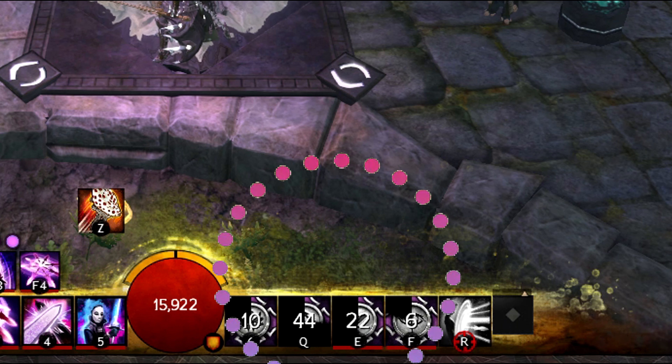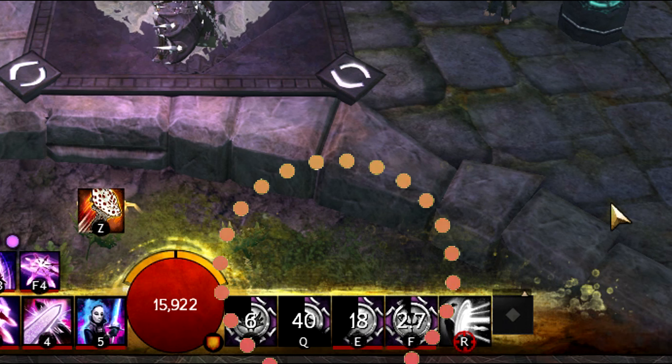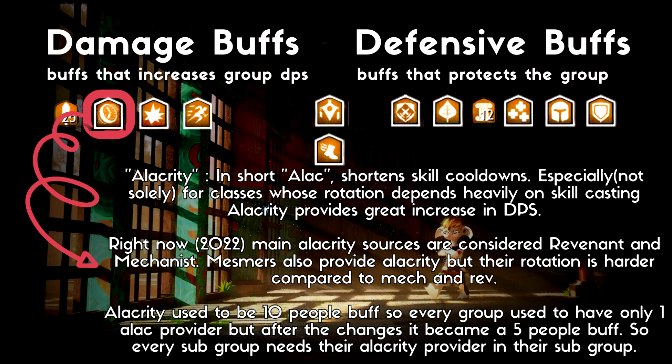There can be a couple of reasons for losing Alacrity. There might be a mechanic keeping your Alacrity source busy, such as if they are trapped in something or on the other side of the room because they got teleported due to mechanics — for example on Vale Guardian. So the amount of Alacrity you get depends on how comfortable your Alac is with its class and how much your Alac knows about the content you're doing. For these reasons, to keep buffs at max, groups usually don't give these kinds of support roles mechanics to handle.